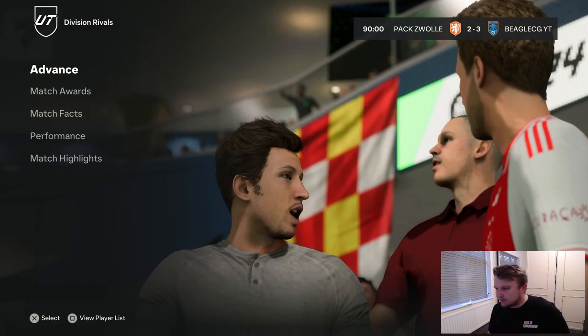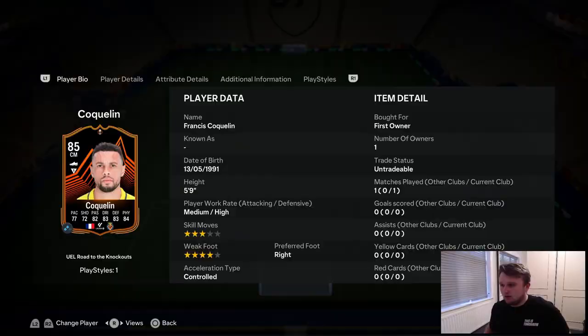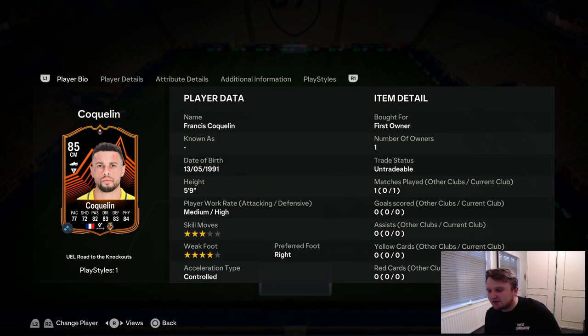He did showcase a little bit of dribble skill, but he's not there to be a skillful player. I don't actually think he's that bad of a card. Three star skills, four star weak foot, right footed. He's got one player style which is defending — a slide tackle — which grants the ability to stop the ball directly at his feet when performing a slide tackle. That could be very useful. Overall he's a very decent card. Let me know in the comments if you completed Francis Coquelin. I think any Road to Glory account should think about doing it because he could go up to an 87 and that card would be unbelievable.